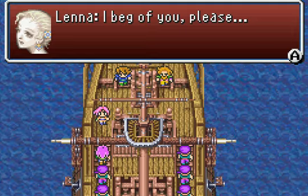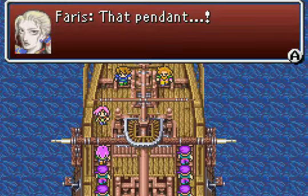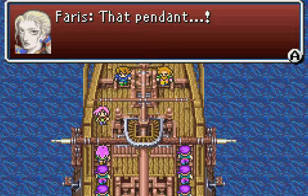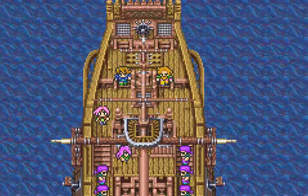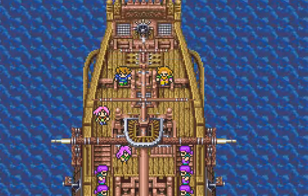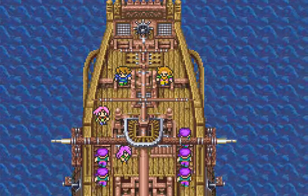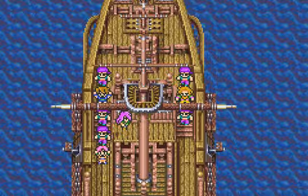'I am Princess Lena of Tycoon! Please accept my apologies for attempting to commandeer your ship.' Tell the pirates that it's the princess — good idea. 'Princess? Of Tycoon?' 'Sir, this is a formal request from the Kingdom of Tycoon. Please allow us to use your vessel. I must get to the Wind Shrine. My father is in danger.' Tell the pirates that — yeah, that's gonna work really well. 'Oh, the princess of Tycoon here on my ship? I'm sure we could fetch a good price for this one.' Guess we're now prisoners. Nice job there, Lena.